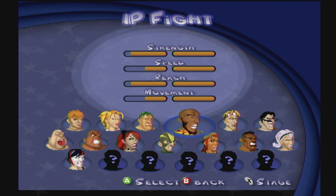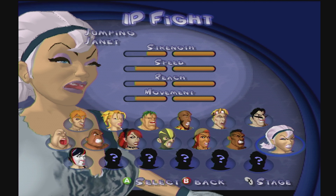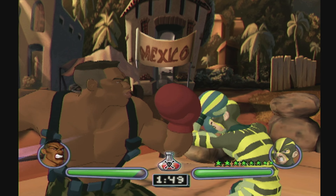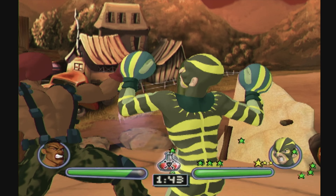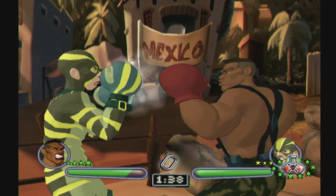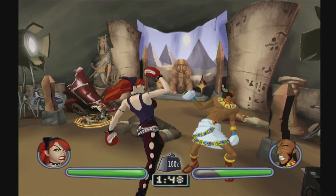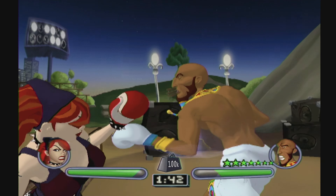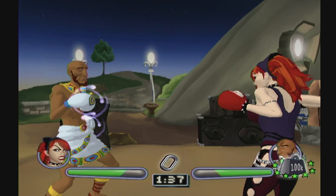Black & Bruised is a wacky boxing game released on all the consoles of the PS2 generation. This is the GameCube version. Anyway, it's a boxing game, so you know what to expect really. You've got a crazy roster of characters, each with their own stats for strength, speed, reach, and movement. The characters tend to be slow and strong, or fast but weak, and everywhere in between. But no matter who you choose, you better believe they're going to be wacky and full of one-liners. This is a boxing game that very much leans into its cartoony visual style. Each character has their stereotyped clothing, voices, and animations, similar to how the Punch-Out games did it, but not as good.